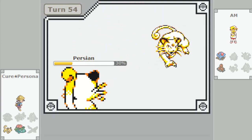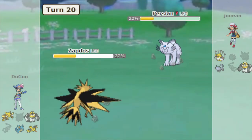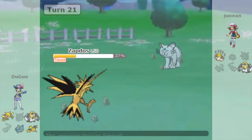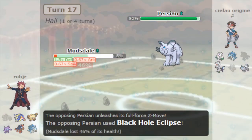Featuring a better STAB typing for the offensive nasty plot sets, as well as cool unique properties like Parting Shot and the amazing ability Fur Coat, it looked like it could have a lot of potential. Sadly, this didn't stop Kantonian Persian from still being absolutely awful, but at the very least Alolan Persian was a PU Pokémon. Not a very big step up.